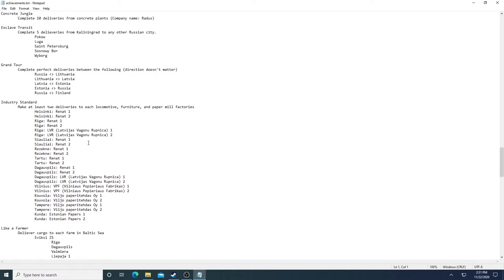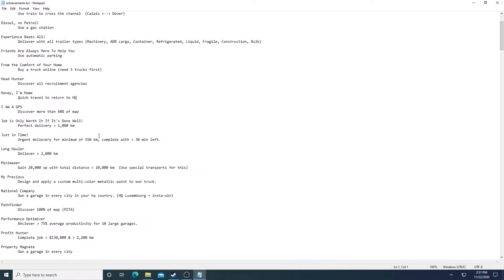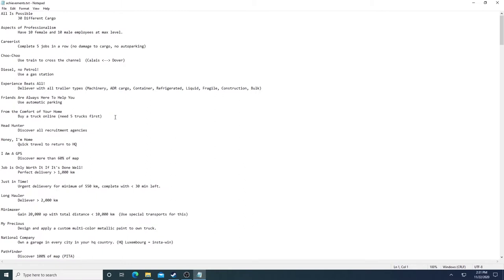As you go through the game normally, the key is to work in advance — get all of these listed out and then go from there. Some will just happen automatically, like the first one, 'All Is Possible' — 30 different cargo, that'll happen on your 30th trip. Some are just going to take a long time, like having 10 female and 10 male employees at max level. That's just going to take a while to build up your employees and have them update their skills.